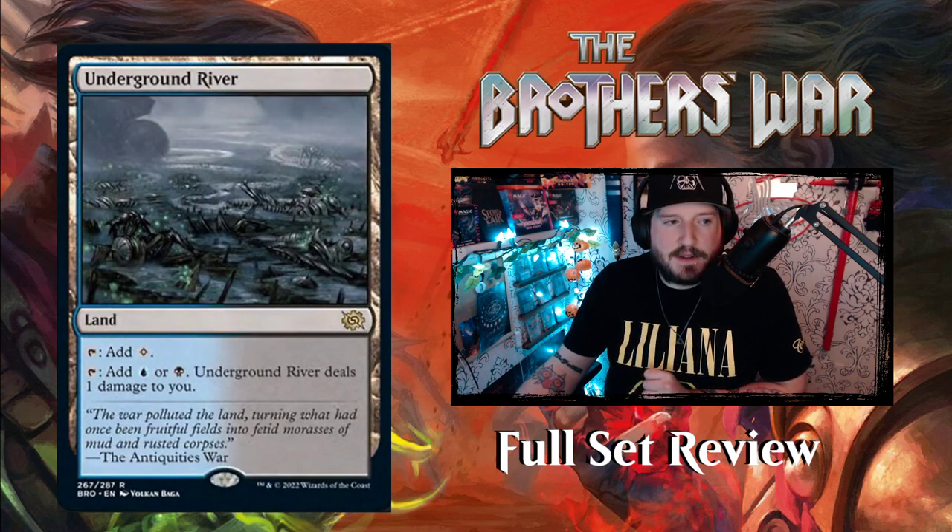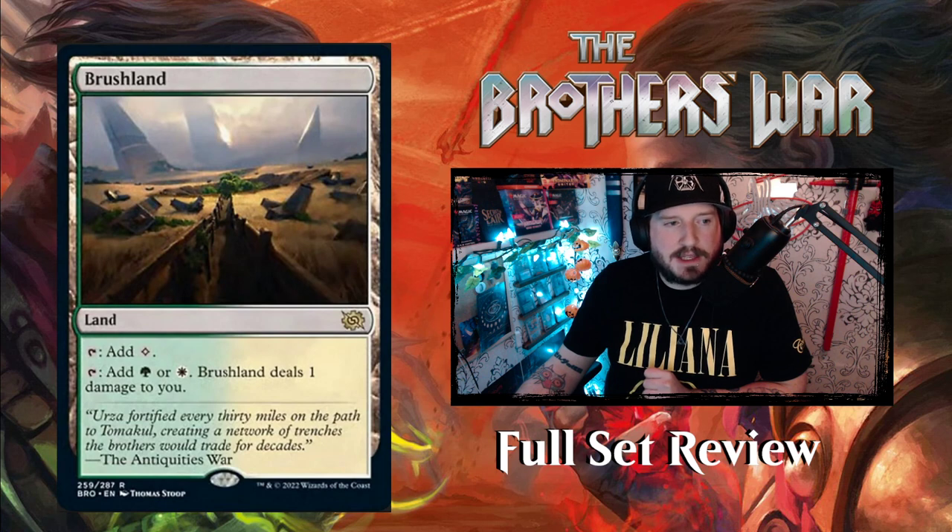We've got Tocasia's Dig Site — tap for colorless, or pay three to tap and surveil one. And we've got Underground River, the Dimir pain land, with flavor text: 'The war polluted the land, turning what had been fruitful fields into fetid morasses of mud and rusted corpses.' That's it for the special lands — the one standout is the weird Azorius land Fortified Beachhead; I find it odd they have that cool mechanic for just one land.